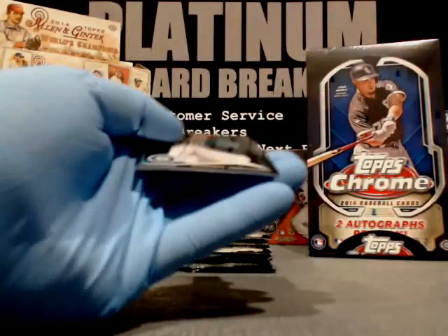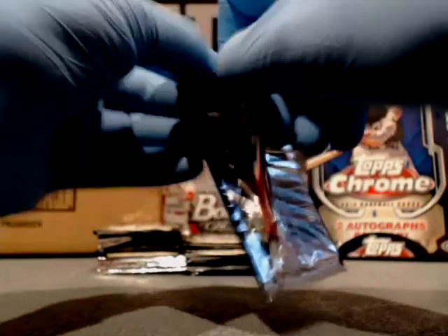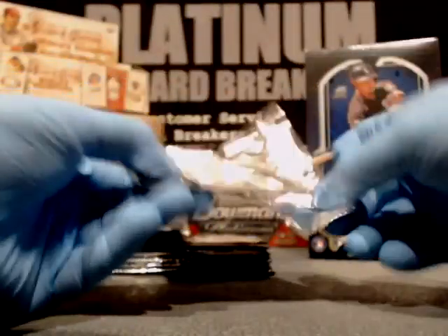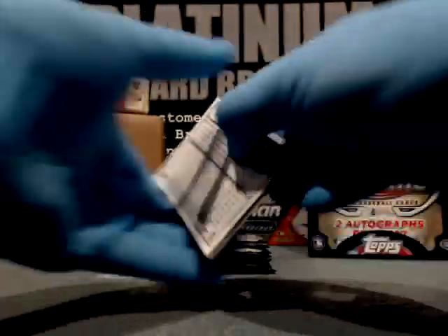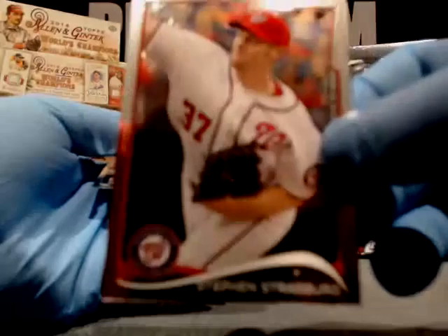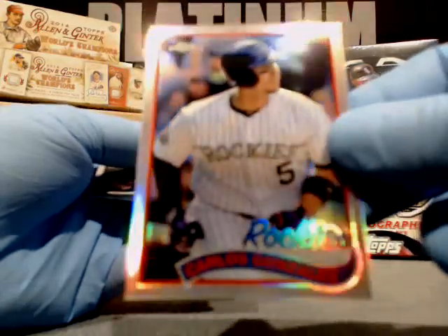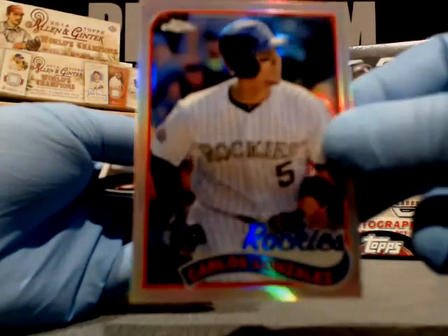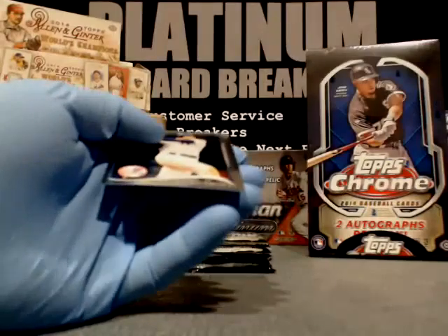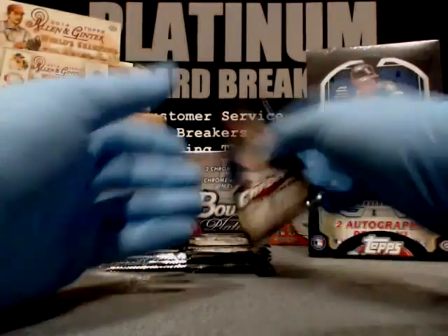Justin Verlander, Detroit. Hunter Pence, San Francisco. Hisashi Iwakuma, Seattle. And Sergio Romo, San Francisco. Castro has variations one in every five — wow, that's crazy. Michael Choice, Texas. Steven Strasburg, Nationals. Carlos Gonzalez — Cargo for the Rockies — this is a variation card, throwback to the '89 lookalike.